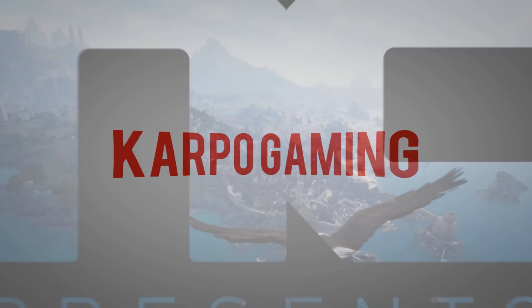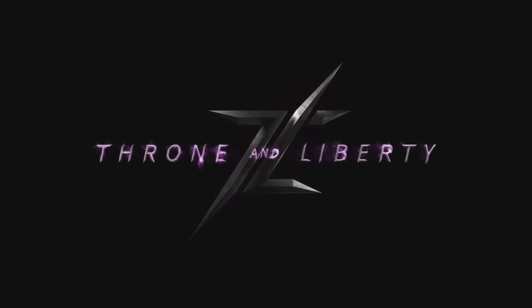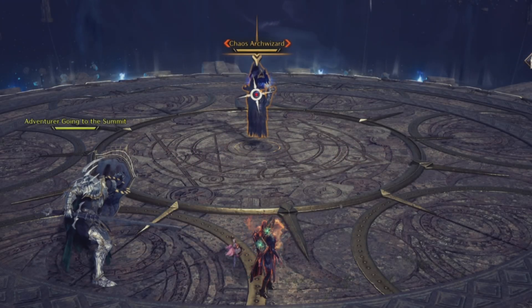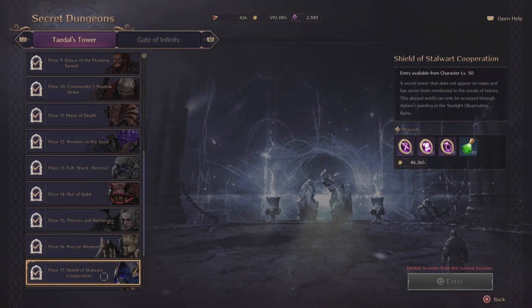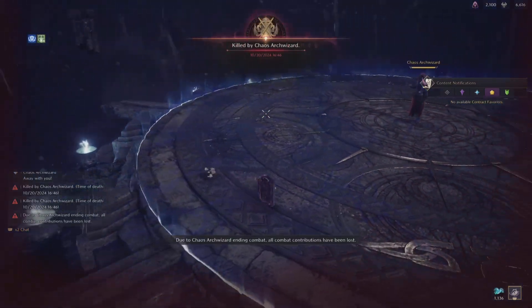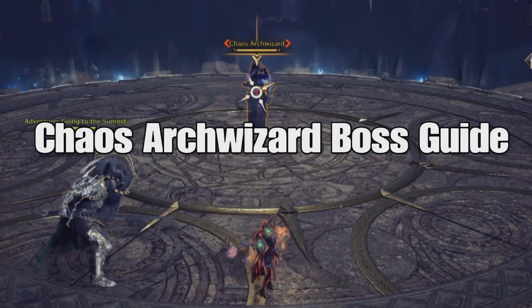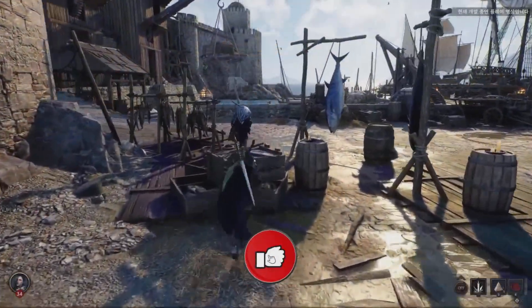Hey, what's up everybody? Welcome back to Cardboard Gaming and another Throne and Liberty video. We're back in Tito's Tower, and if you were having some issues with the Chaos Arch Wizard on floor 17, I got you. I'm gonna show you how you can avoid getting killed and complete this floor, right here, right now.